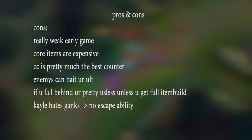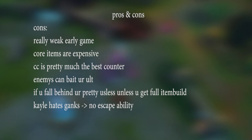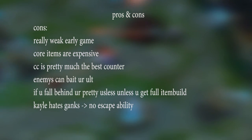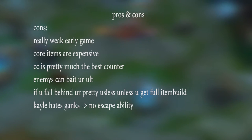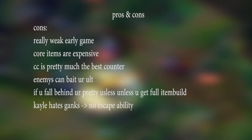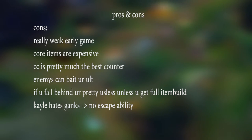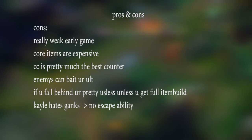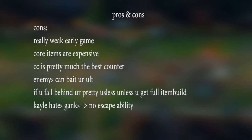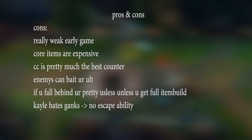For the cons: she has a really weak early game because her cooldowns are very high, so you have to be careful. Her core items — Nashor's Tooth and Blade of the Ruined King — are really expensive. CC is the best counter to Kayle right now and enemies can bait your ult out if they know how. Kayle hates getting ganked, and if the enemy jungler has CC and you fall behind, you're pretty useless unless you complete at least 4-5 items.